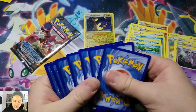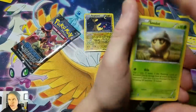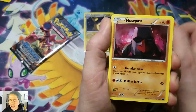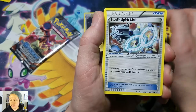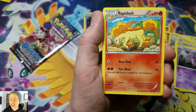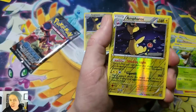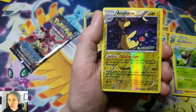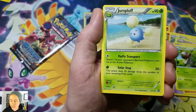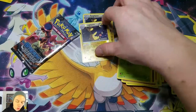Nosepass, Litleo, Dino, Hoppip, Steelix Spirit Link, Rapid Dash, Nuzleaf, Emferos Reverse Holographic again — as if there's no other reverse holo rares that we could possibly pull — and a Jumpluff Rare. Alright.